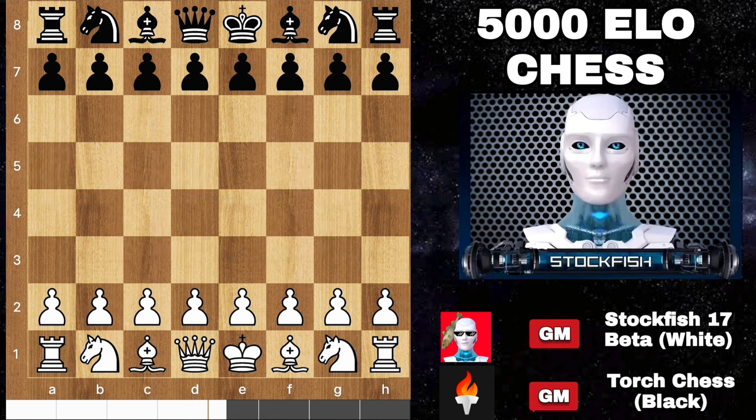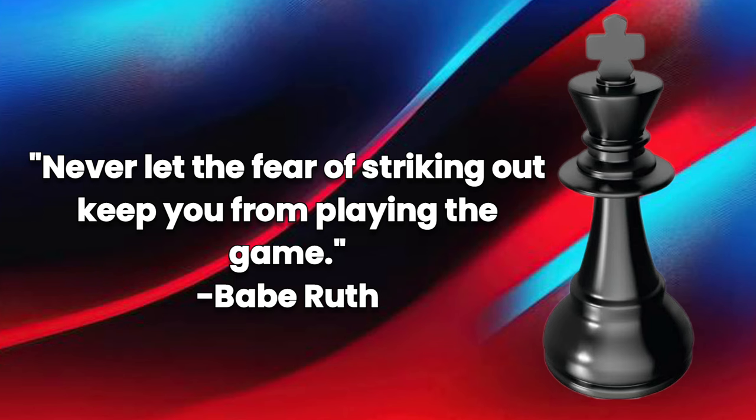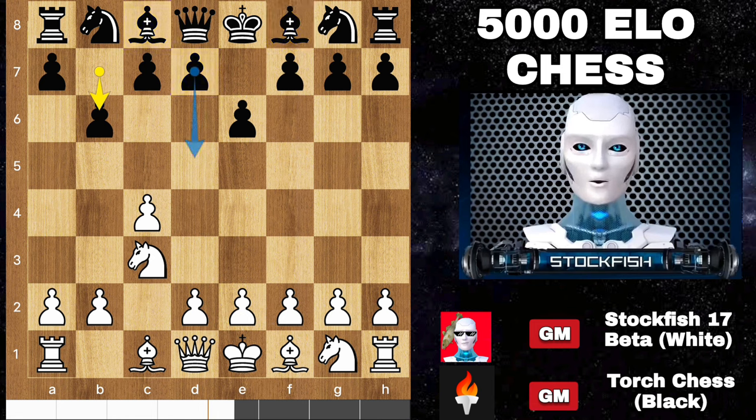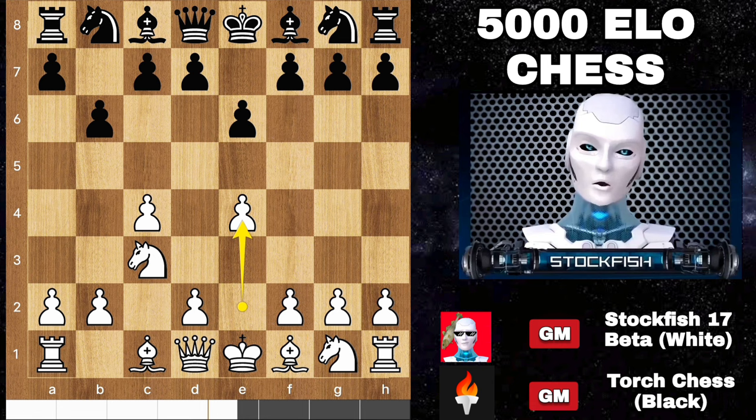Never let the fear of striking out keep you from playing the game. I started the game with c4 — we have e6, knight c3, a5. Black can choose d5, bishop to b7, bishop before, which is why I grabbed the center with e4.